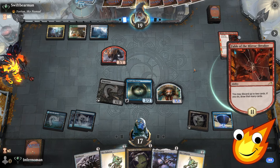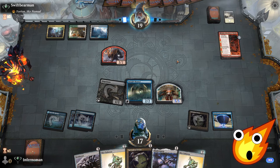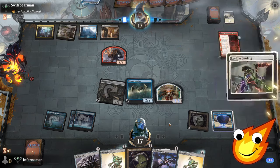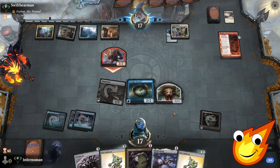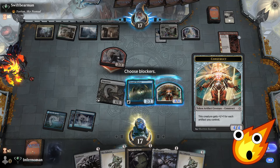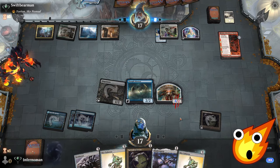Draw two cards off of Thought Monitor. Hopefully we can outrace our opponent here. I'm guessing because they're playing Yorion they'll try to do some shenanigans — but even if they have wraths, we already have the Simulacrum Synthesizer down. That's our key piece. They hurt themselves — Leyline Binding comes down. Opponent swings — that's an interesting choice. I think they might try to wrath so let's block it.